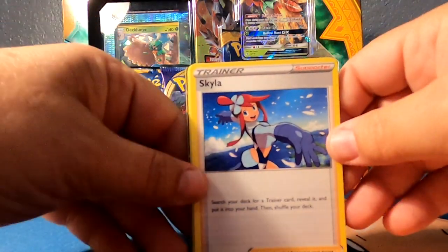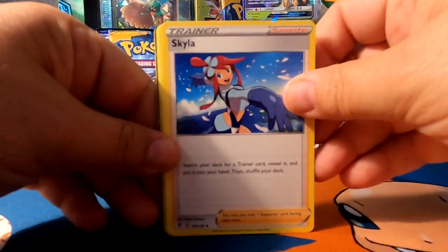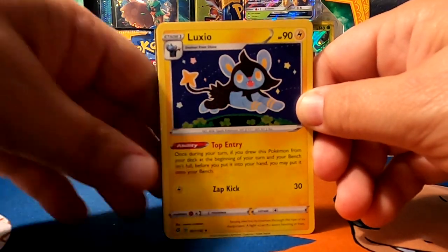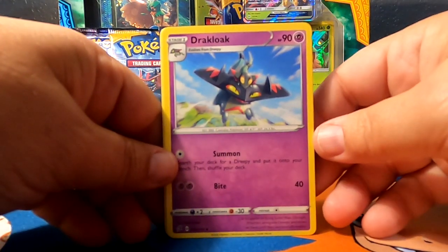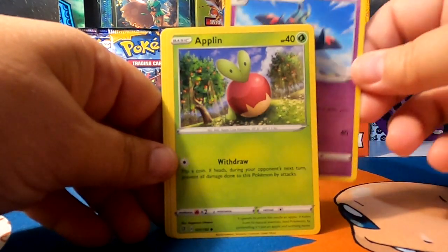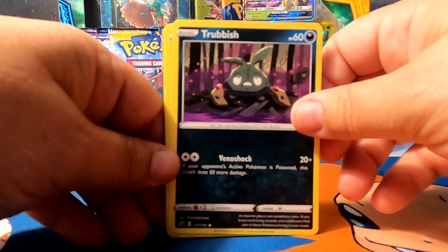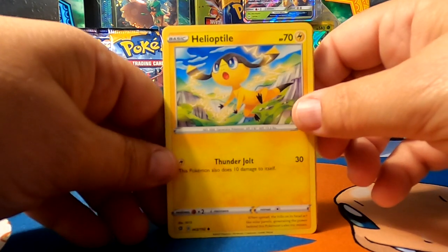Skyla. Lexio. Drakloak. Aplin. Time Pole. Trubbish.